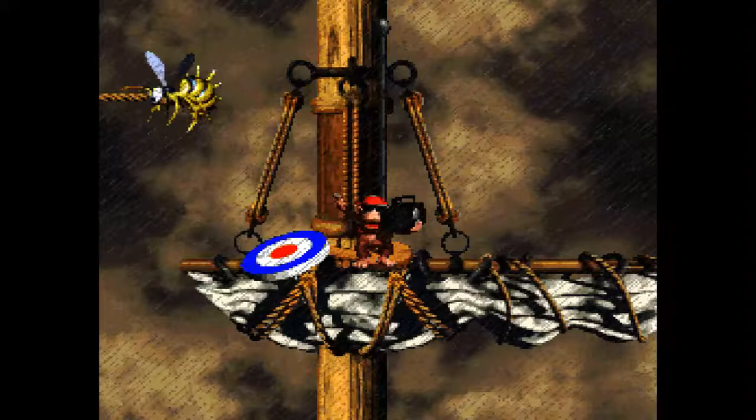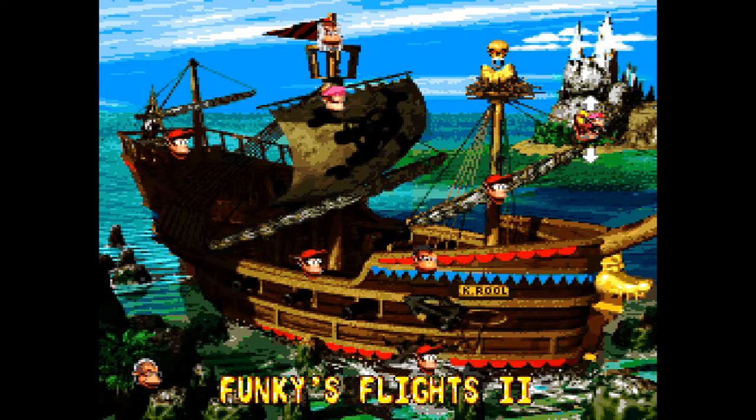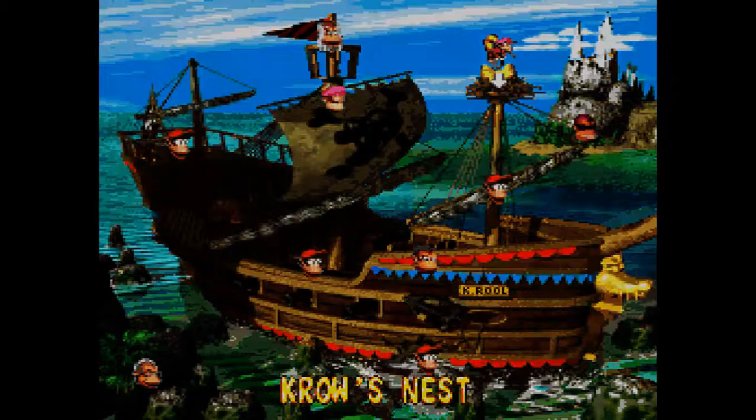All righty. How are we doing on lives, by the way? We should have a decent amount — I think we just have a few more bananas to go until we get another one. That's Funky's Flights — we can't go there yet. The next one's the boss, and then we'll have World 1 done. Crow's Nest.